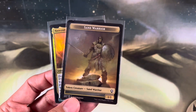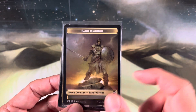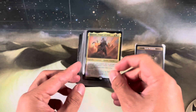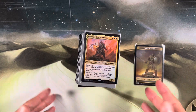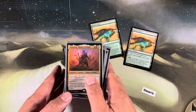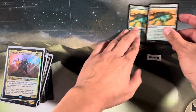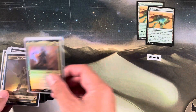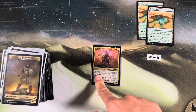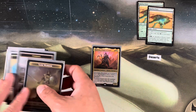You may play desert land cards from your graveyard. Whenever a desert enters the battlefield under your control, create two 1/1 red, green, white sand creature tokens. I was lucky enough to have one of these. It's weird - it's a gold token but it doesn't have the multi-colors, but it's a red, white, green, not all five colors token.